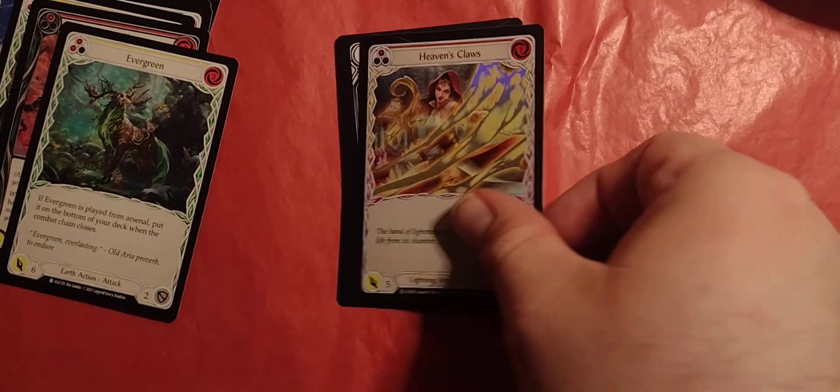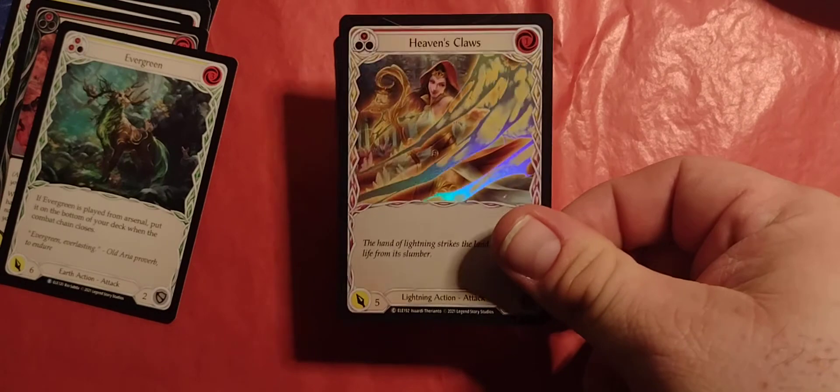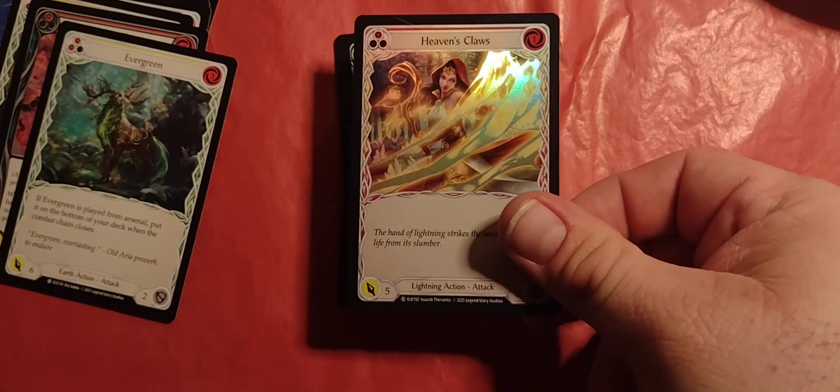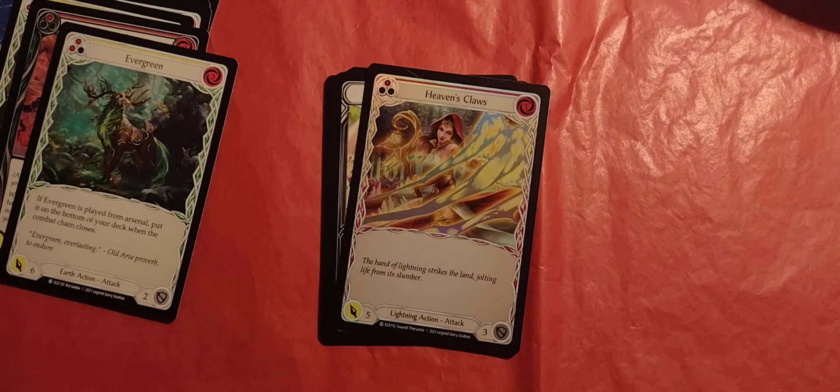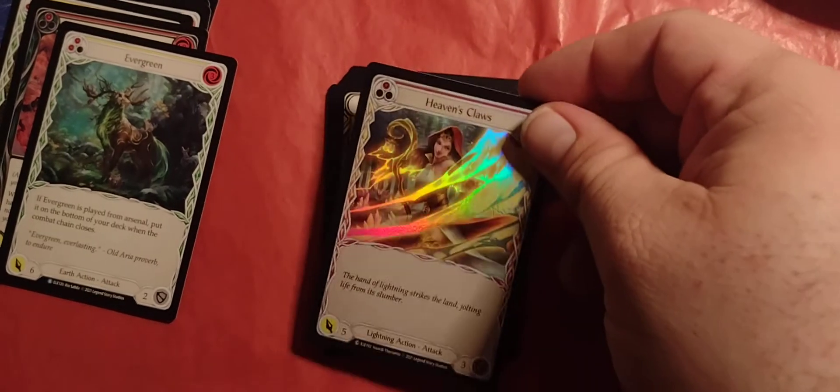Heaven's Claw — it is our foil, and it is nice and shiny right there. One pitch, one cost, red level, five damage, three defense, and that's just lightning attack — lightning action attack. What do you need to say? It's five damage.